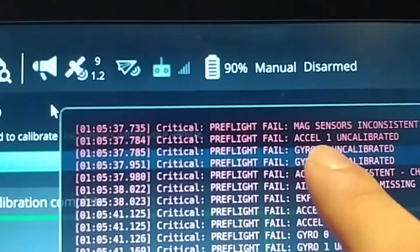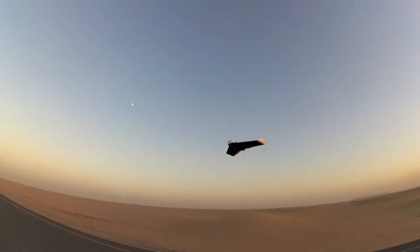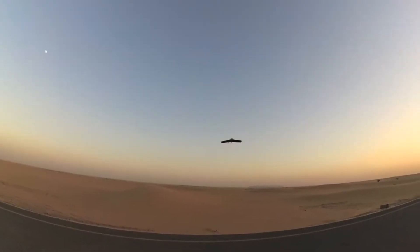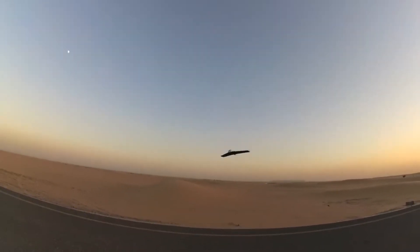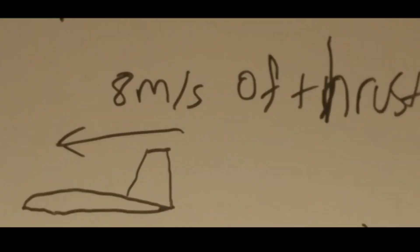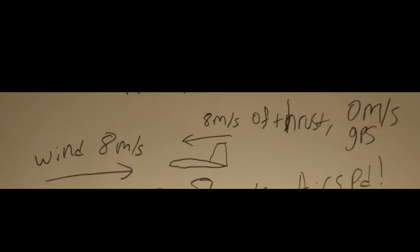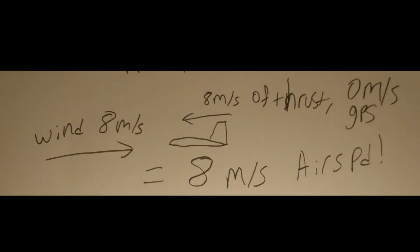Also, the airspeed indicator has to be connected — even if you do the circuit breaker thing, the airspeed indicator has to be there, or the aircraft will never complete a transition. The reason for this is because airspeed and groundspeed are not the same thing. Have you ever been flying your flying wing on a windy day, flying into the wind, and the aircraft is basically hovering? Aircrafts don't generate lift based on how fast they're going relative to the earth — it's based on how much air is moving over the wings. If you have 8 m/s of thrust but also 8 m/s of headwind, your ground speed is zero but your airspeed is still 8 m/s. This is why Pixhawk requires an airspeed sensor.